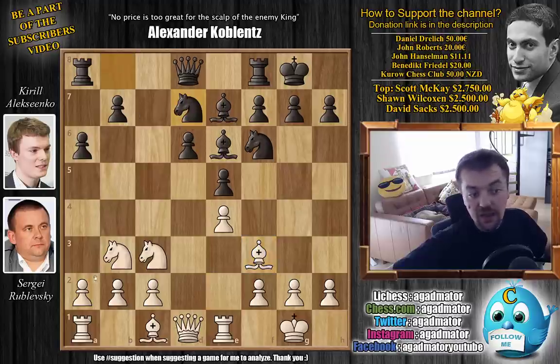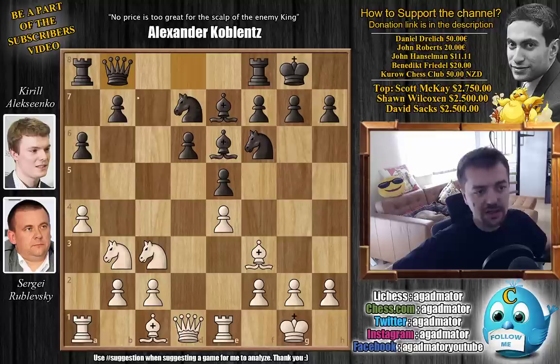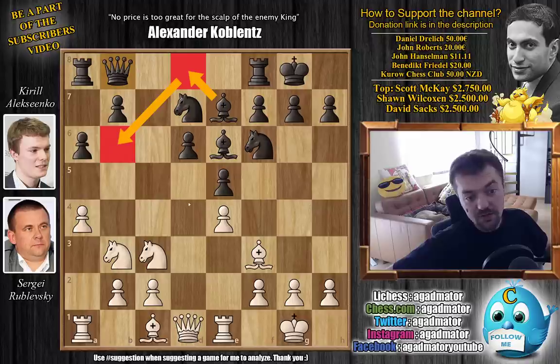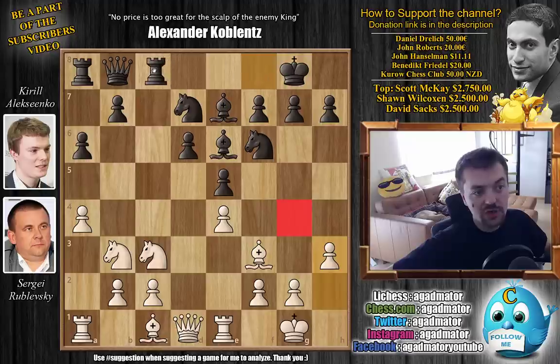Knight b to d7, and a4 now, preventing b5. We have queen to b8 by Alexenko. At some point he will remaneuver this bishop through d8 to b6 — it will be very strong, putting pressure on the f2 pawn and also gaining more control of the c5 square. So h3, making some room for the king, also taking away the g4 square from Alexenko's pieces, and now rook to c8.